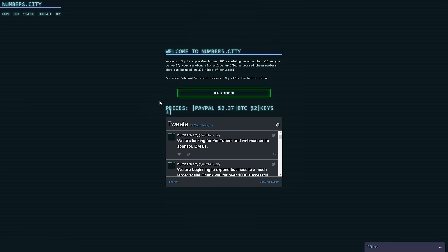To buy a number, all you're going to want to do is click 'Buy a Number.' From here you can pay using CoinPayments or PayPal. PayPal will allow you to use Mastercard, Discover Card, American Express, Visa, etc. If you want to use CS:GO keys, all you have to do is click here.